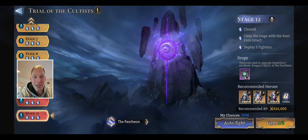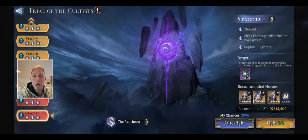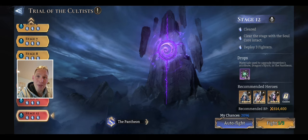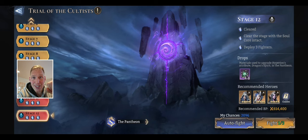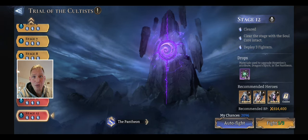To unlock Power of Dominance, we have to clear the stage with Soul Core intact, and we have to deploy three fighters. By the way, that step-by-step walkthrough - if you want it, I will link to that in the pinned comments below. I have step-by-step walkthroughs on every single Faction Trial stage. So if you're struggling anywhere, it's all in an easy-to-use playlist on my YouTube channel. Go check it out.